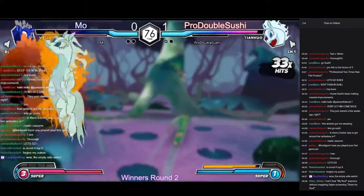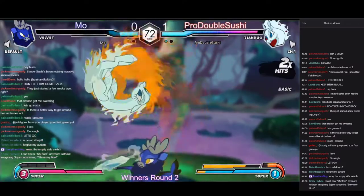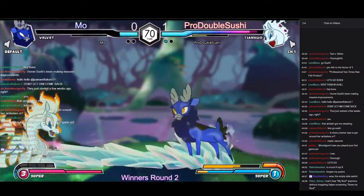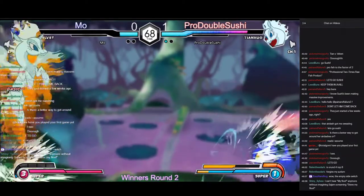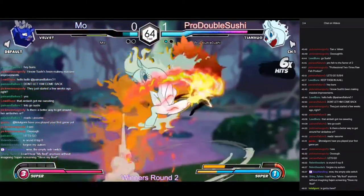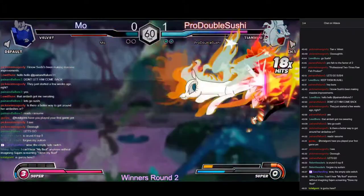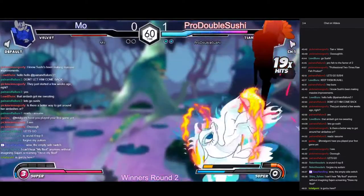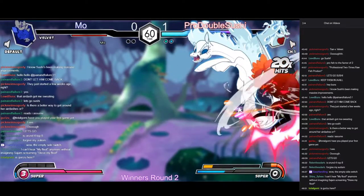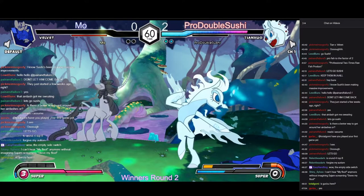We're gonna see a Level 2 from Sushi here, taking them far away from the corner so they can get this kind of shenanigans going. The weird thing about Level 2 is that if you're flying and you perform an air normal, your flight doesn't get cancelled like it usually does — so it completely messes up a lot of Tianwa players. Sushi takes it to go. A match well fought, but not well enough.